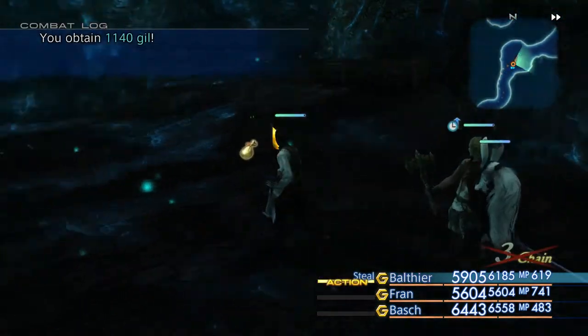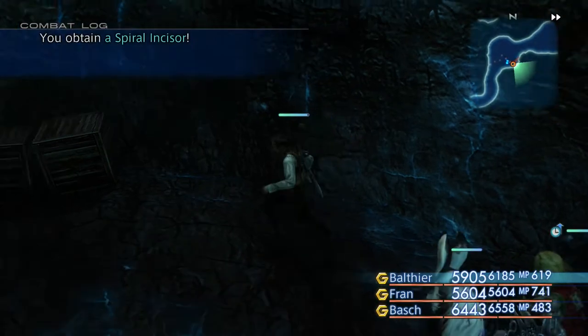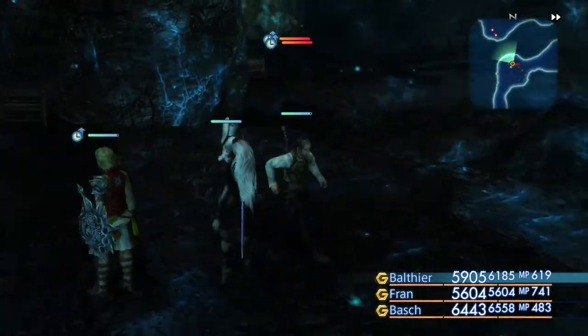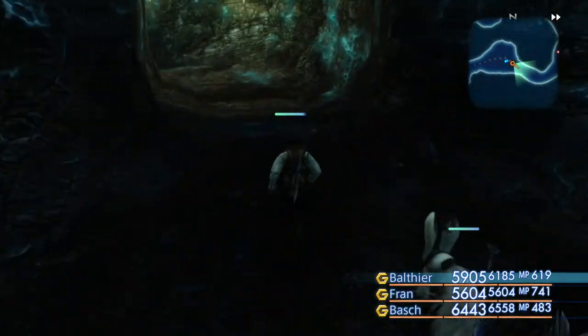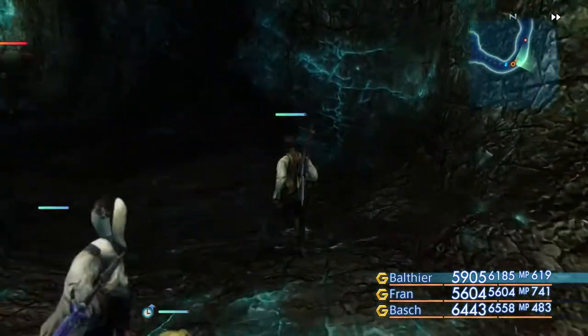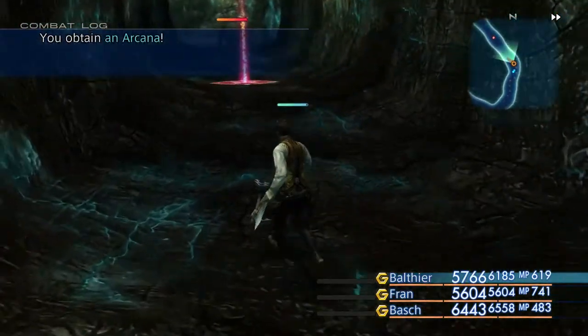If you don't have your Zeal Crossblade, I think you can chain him and make him drop it, or you may be able to steal from him — I'm not sure exactly which one. Either way, you can get another Zeal Crossblade if you want at this point. But I won't be chaining those bats for that — I already have one.